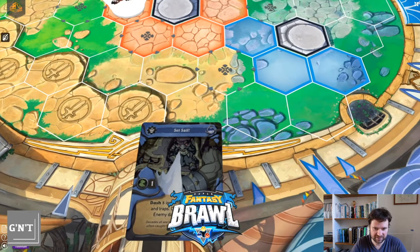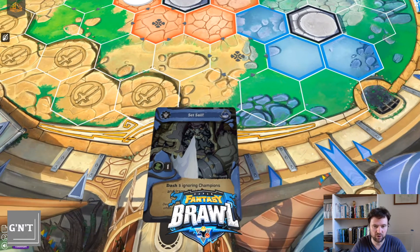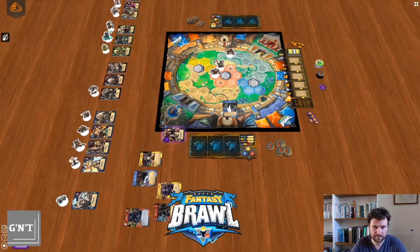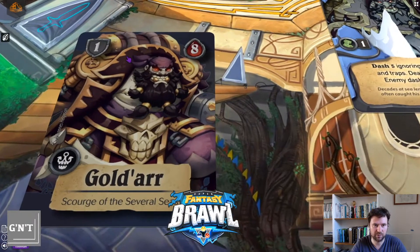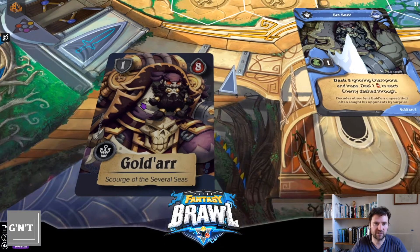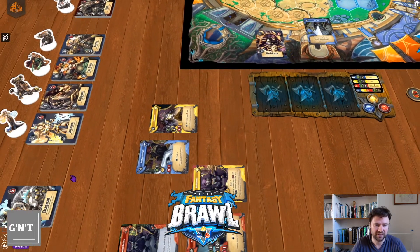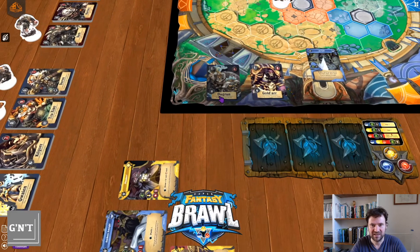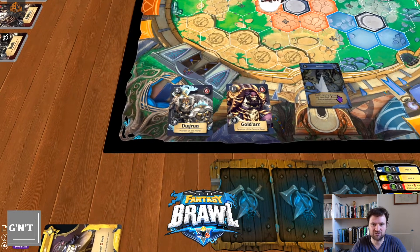This symbol here — the broken wound — means it's one damage that they can't defend against. Which means if they have this defence symbol on their card, it bypasses that. This is really important if you've got certain characters which have a lot of shield, a lot of defence. Dugrum, for example, has two shield, which is really quite strong, so it's really hard to attack him and do a lot of damage. Unblockable damage is really, really key.